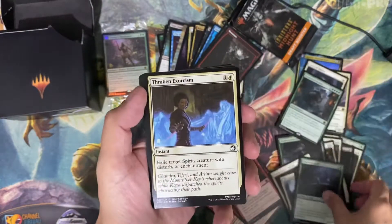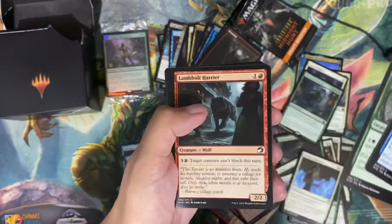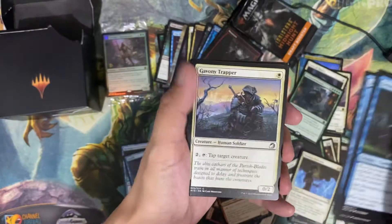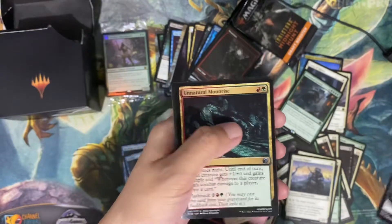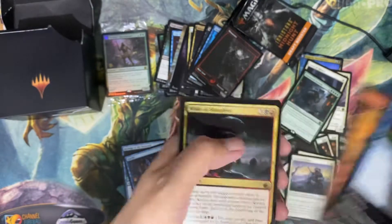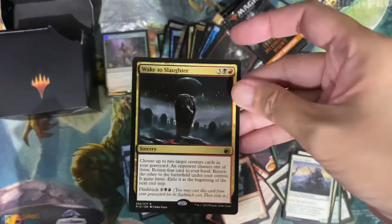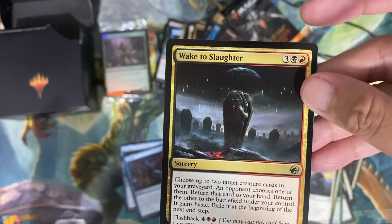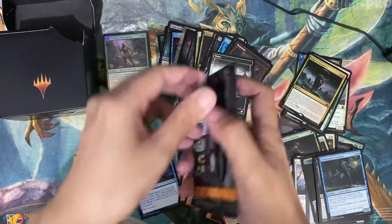I kind of like it. This is probably playable, too. I like that. Good. This is good. Silver Key. Natural Moonrise — it's good if you're playing green and red. Wake to Slaughter is our rare. What does this do? To choose how it's to target creature cards from graveyard. I think that's pretty good.